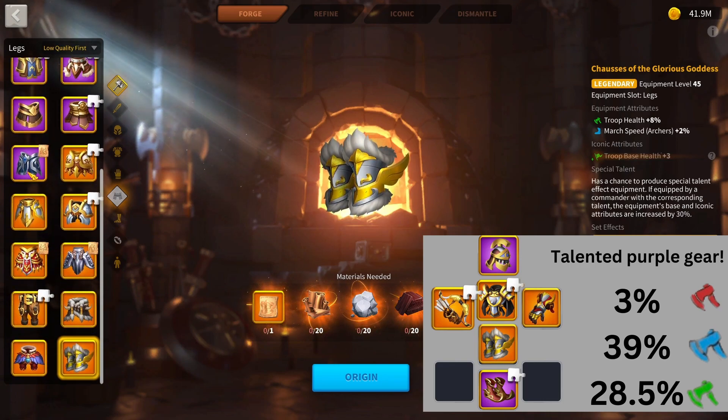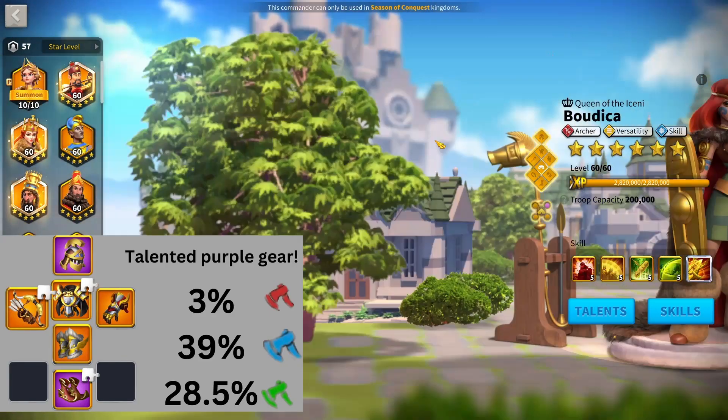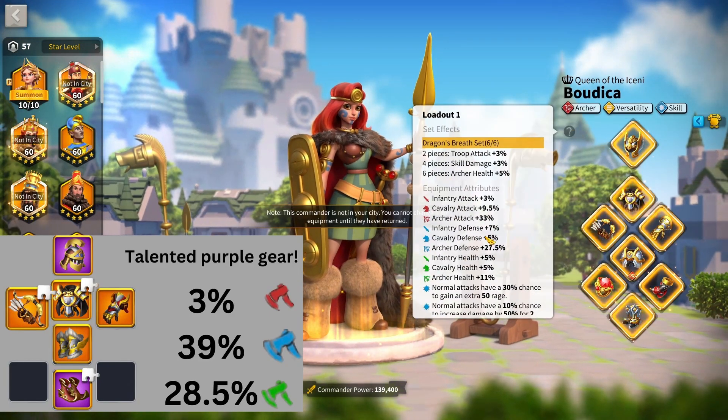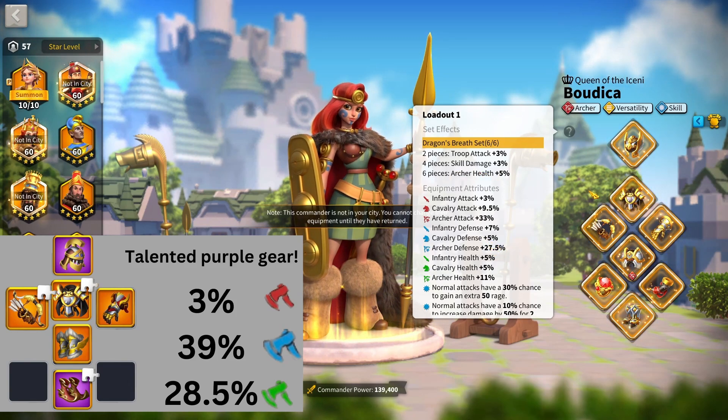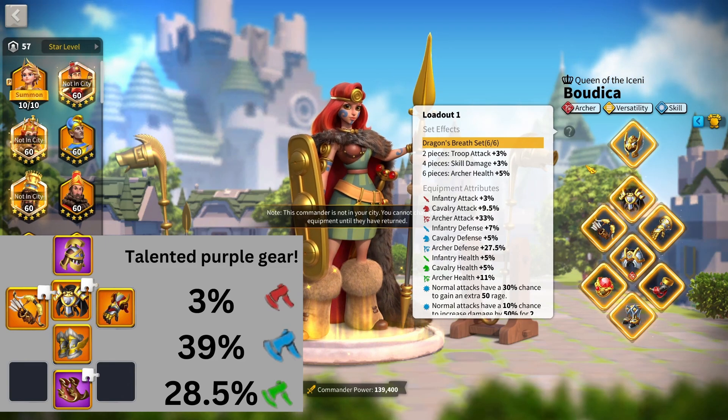Once you've made that full upgraded set of equipment, you're looking at 3% attack — almost no attack at all, only from the Dragon Breath set bonus — 39% defense, which is much higher than it's ever been for archers. My full talented Dragon Breath set including set bonuses doesn't even have 39% defense; it has 27.5% defense. So at 39% defense, you're basically swapping a bunch of attack for defense — certainly recommend that. And then 28.5% health, which is stupidly good. My old set has 11%, and with the set bonus you'd be at 16% health — so you're getting 12% more health. Definitely a better set than having a full Dragon Breath set.